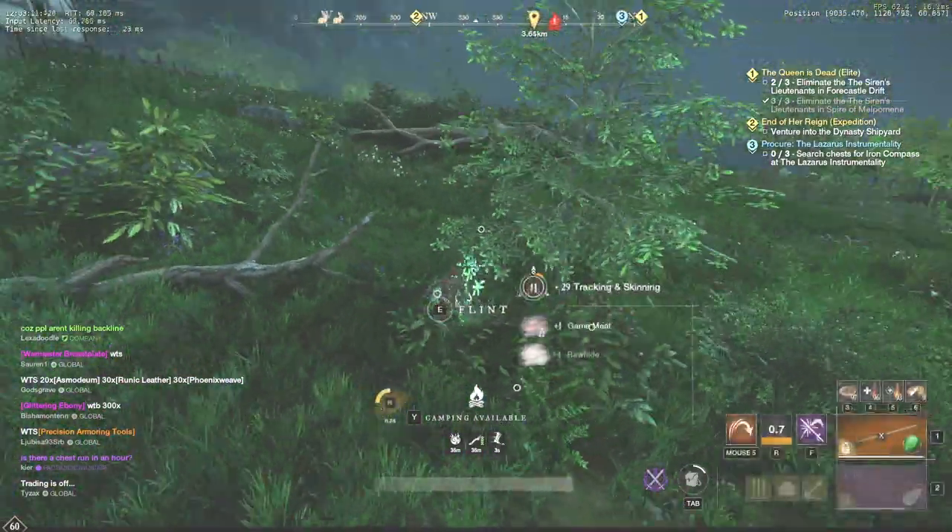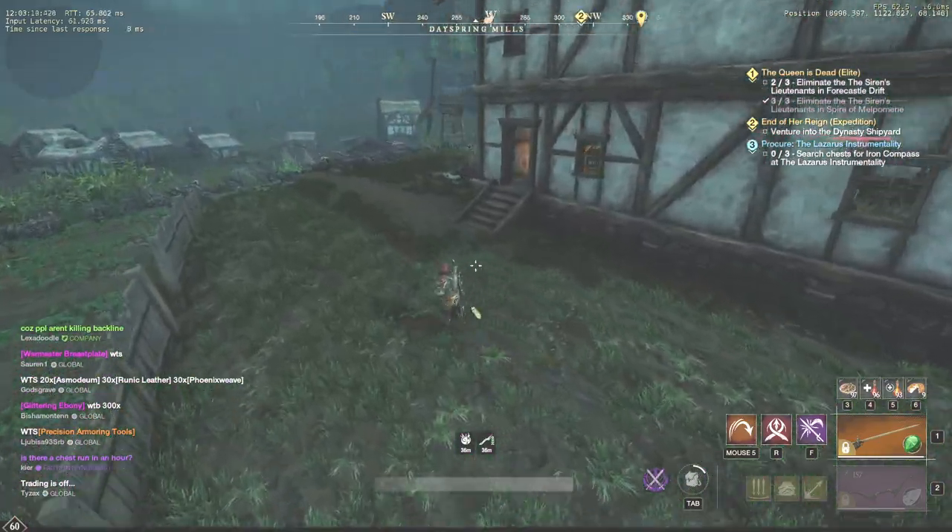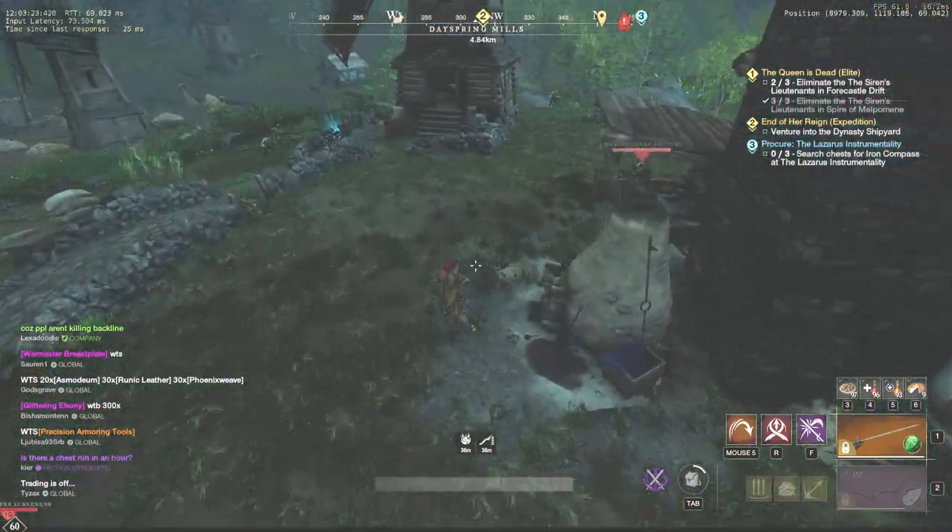On my server I can usually sell it for at least 2500 gold. If you don't mind, please let me know in the comments what is the price of sumptuous rabbit on your server.